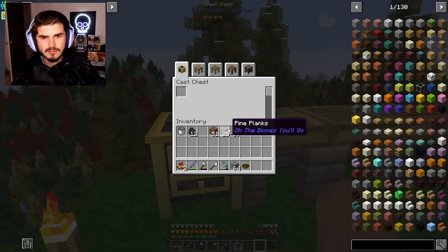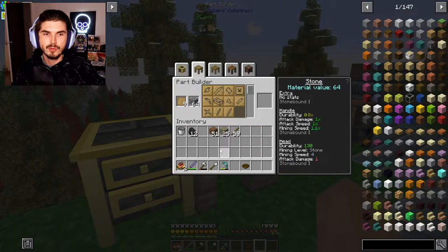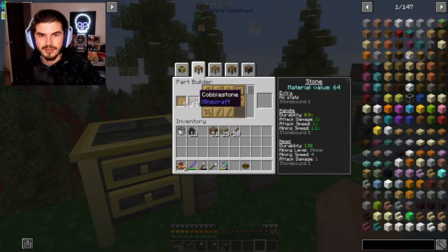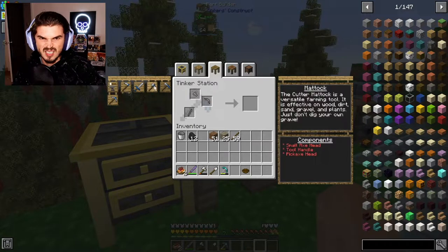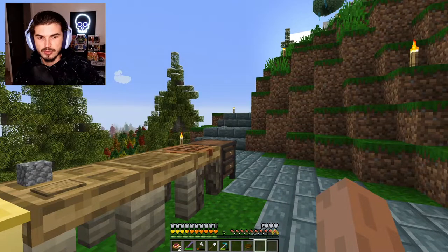We only got the smeltery really set up in the last episode. We didn't really get into any of the tools, and I really want to get a good hammer up and going so that we can head down into the mines and get a little bit of mining done because I feel like we were lacking on resources. Tinker's is pretty straightforward once it starts getting to this point, and we're going to start making the actual components of the tools. It looks like in order to make a hammer, we might need an upgraded station because it looks like our Tinker's station is not going to be able to accommodate that.